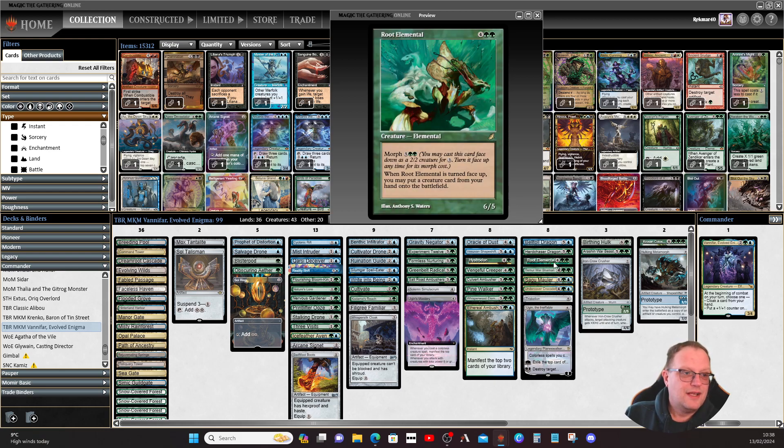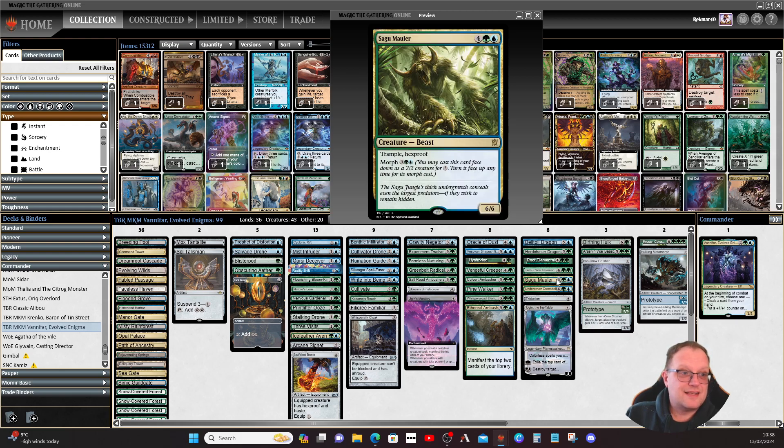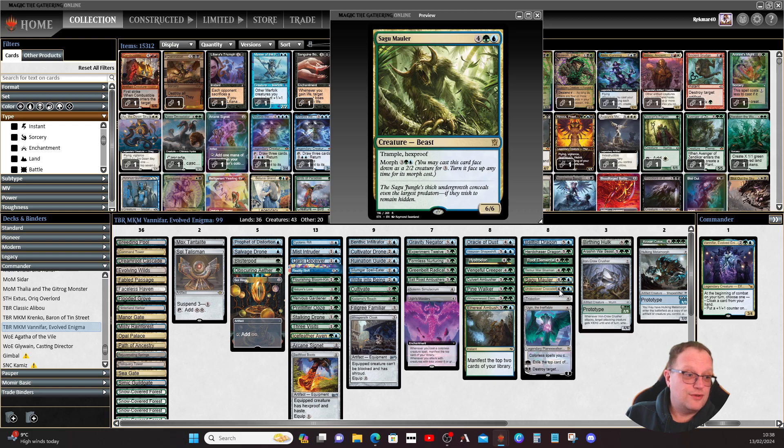Totem-Guide Hartebeest enters the battlefield and manifests the top card of your library. Whenever a permanent you control is turned face up as a creature, it fights something else — that can be useful. Sagu Mauler is a six/six with trample and hexproof, either hard-cast or for its morph cost.